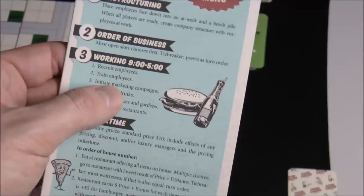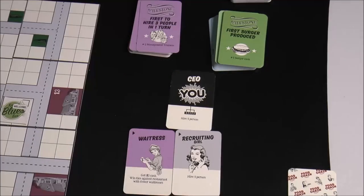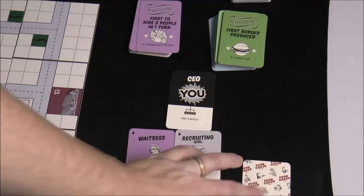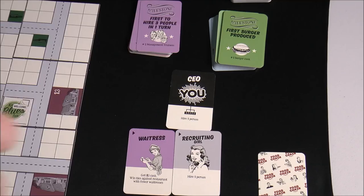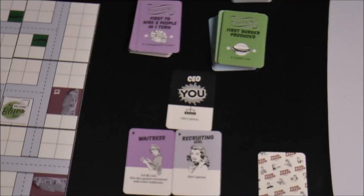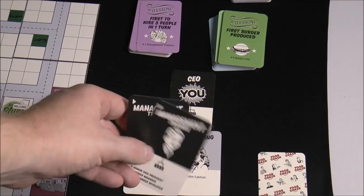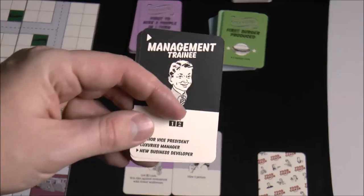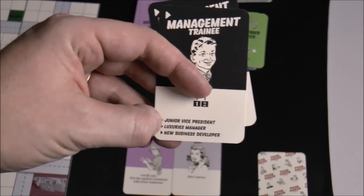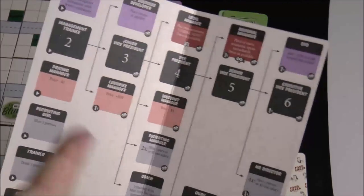After recruiting, you can train employees — but you need a trainer, guru, or similar character. You can only train people in your 'at the beach' pile. For example, a management trainee can be trained into a junior vice president or a luxury manager depending on your strategy, but you have to keep him aside to train him. The player aid shows who can advance to what role, making it easy to track upgrade paths.